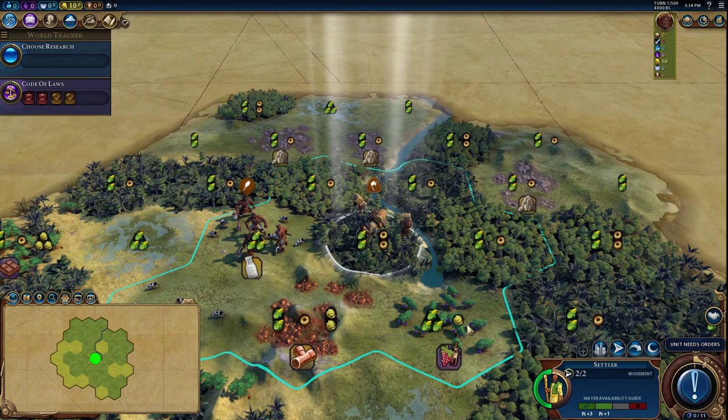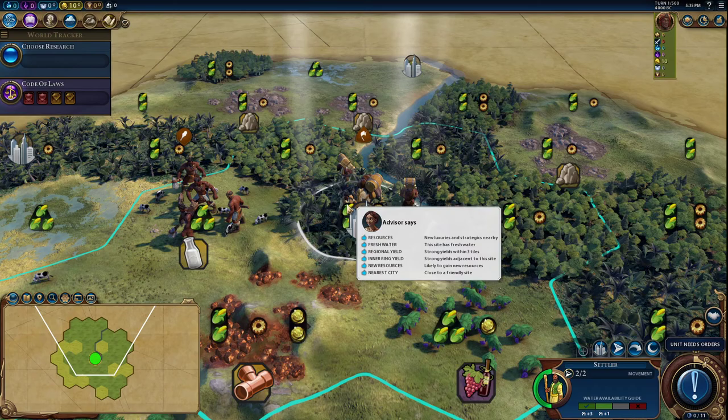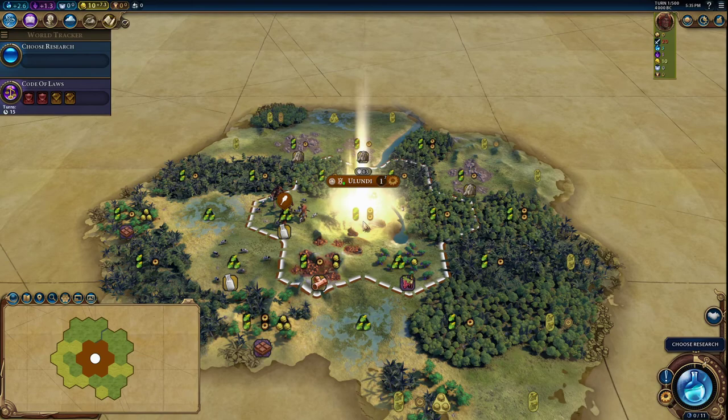Looking at the start, it would be nice to settle on this luxury to hook it up immediately, but that takes us off-river. It's also nice to settle in place because this is a Plains Hill. Settling on a Plains Hill defaults the city to 2 food and 2 production instead of 2 food and 1 production. So I'm just going to settle in place and get that bonus.